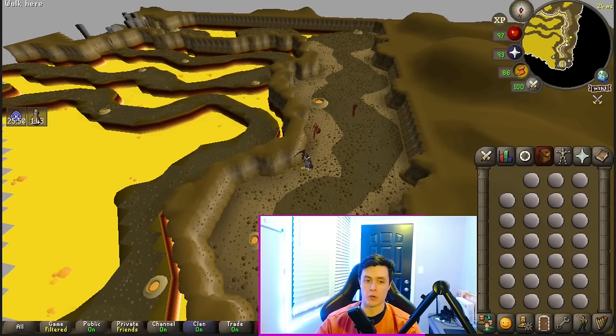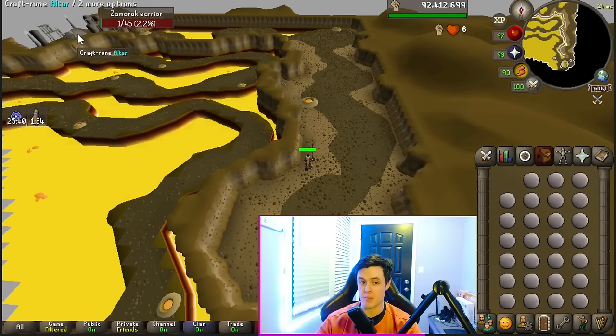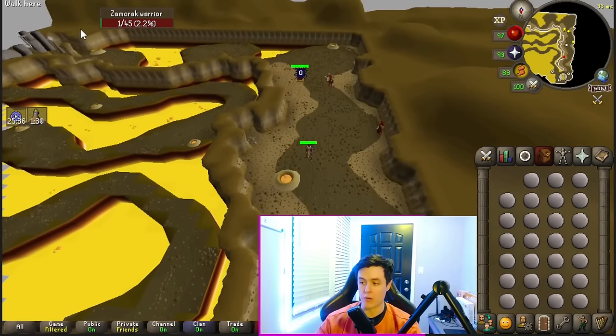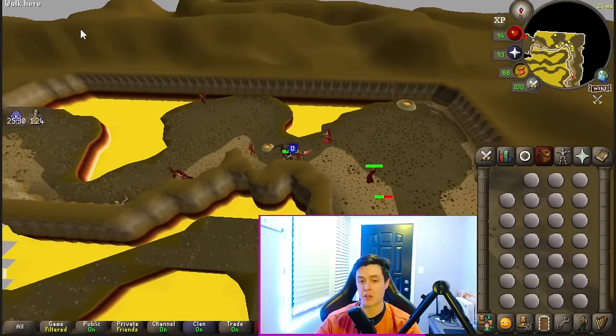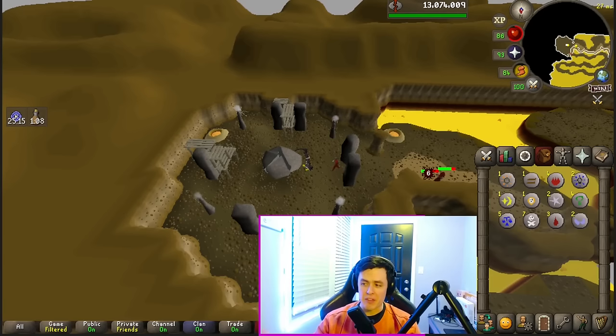Another great super low-key option is the ZMI altar, also known as the Ourania altar. If you look right here, I'm almost at the entrance and I can click on the altar using the GPU plugin, and that way you'll just have to click there and run all the way over. In the official ZMI or Ourania altar world, there'll be a ton of people doing this method, which means you're going to take a lot less damage from all of the NPCs. This method is a little bit more complicated to set up, so if you are interested I do recommend looking up a full guide.